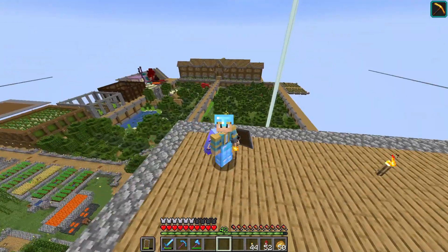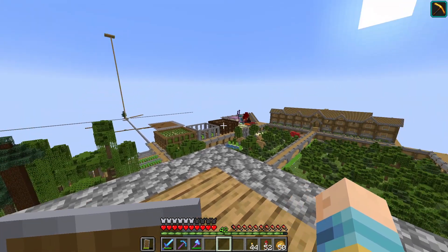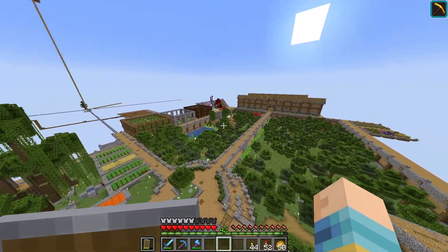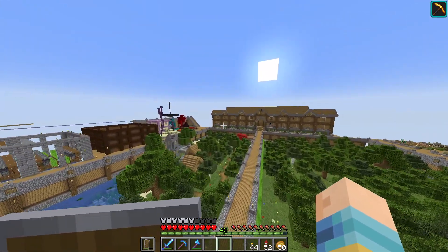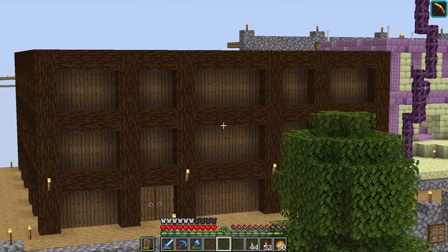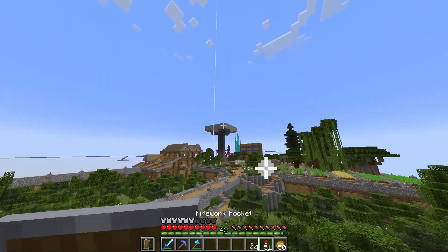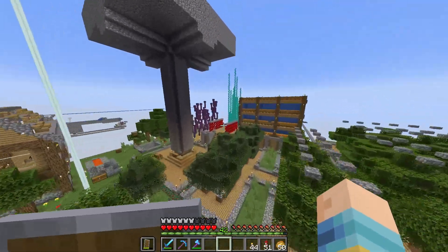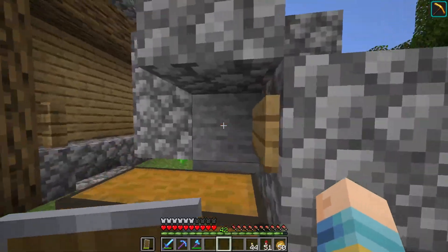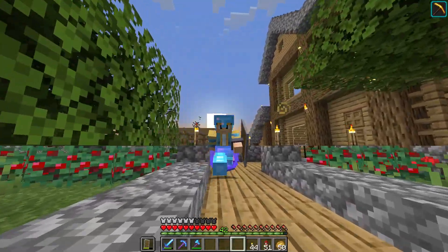Hello everyone, and welcome back to Skyblock, the series where I'm getting kind of lazy, but not in the way you'd think. For a while now, I haven't really made any truly useful auto farms. The closest thing would be my melon pumpkin farm because I have good trades for those. But I could be automating cobble, stone, anything else. That allows me to be more lazy — instead of sitting and endlessly mining cobblestone, I could have it done automatically. We're making auto farms today.